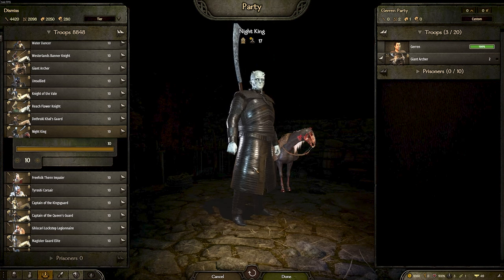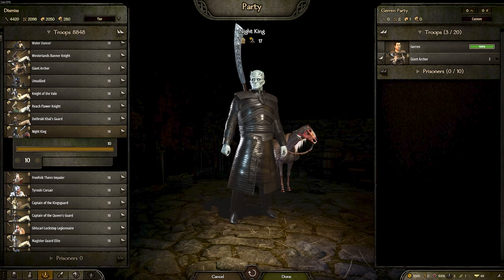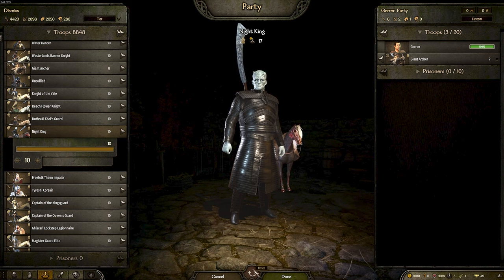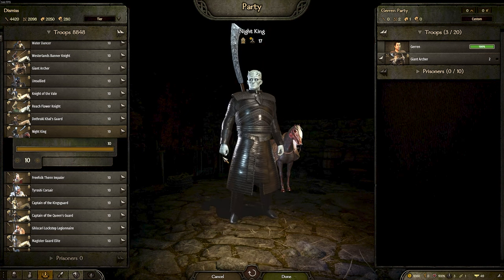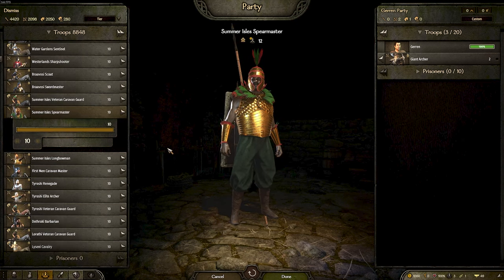If you pick the White race or the White Walker race, you'll spawn out into the north beyond the Wall. We also have the Night King with his zombie horse looking very awesome, and you can fight the Night King in a hideout beyond the Wall.